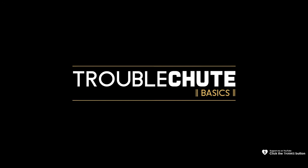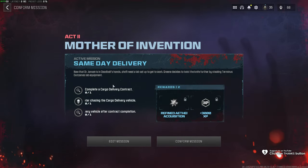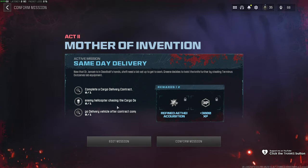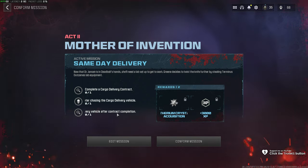In this quick video, I'll be showing you Act 2, Tier 1, Same Day Delivery. For this, we need to complete a cargo delivery contract, then destroy the helicopter chasing us, and finally destroy the delivery vehicle as well.